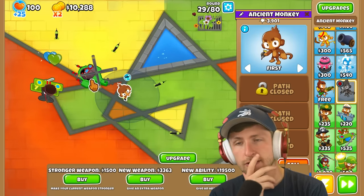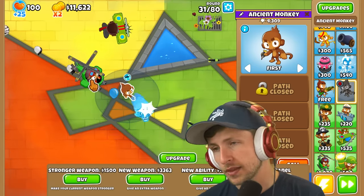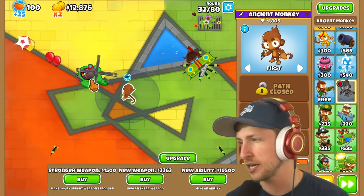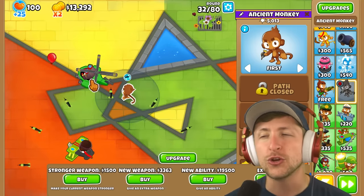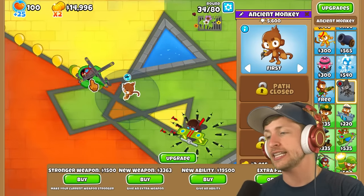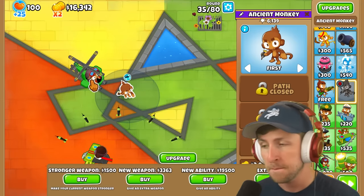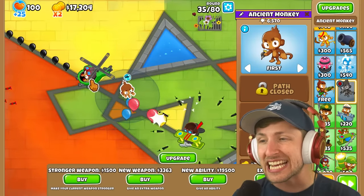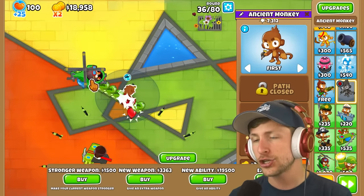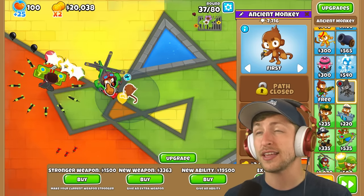Unless I get MIB or sniper cash drop or anything — no way! We have to do it, because otherwise I'm gonna forever be like, maybe I could have. Maybe that would have been alright. I can pop a MOAB with this setup, right? I think quad darts can pop a MOAB, especially on cubism. If the ability gives me something just absolutely dog water, I will be devastated. We will be able to get the ability before round 40, so that is nice. Unless it's monkey-nomics, Ben end of round cash, or elite sniper — I am risking it all. Please, please, please be something good. I'm spending $20,000 on this.